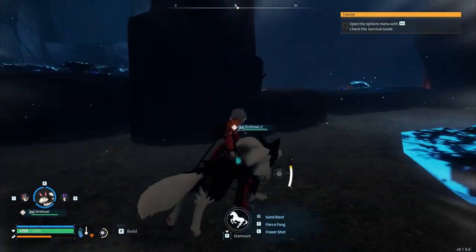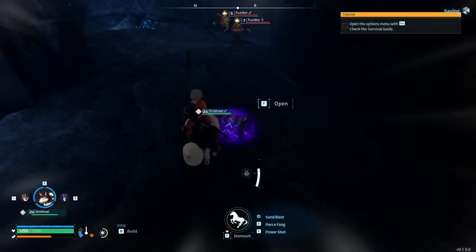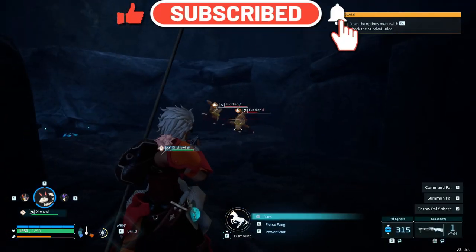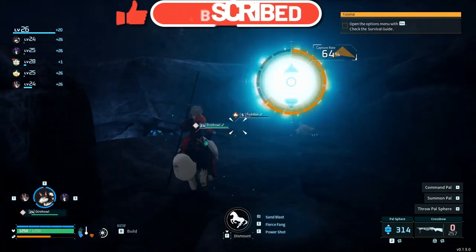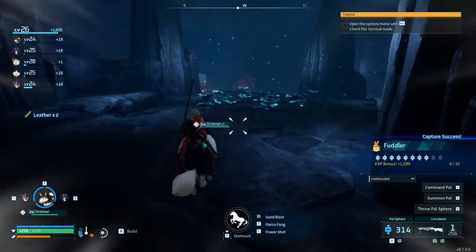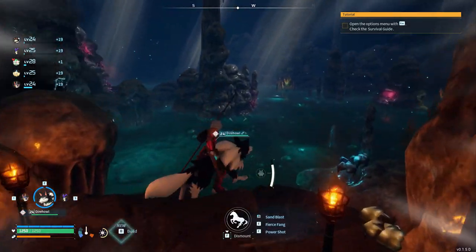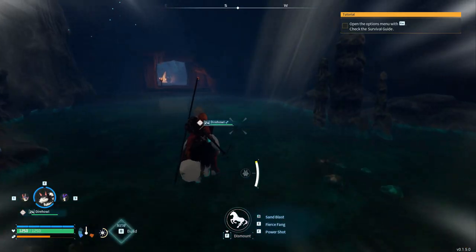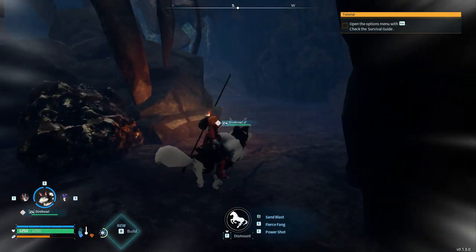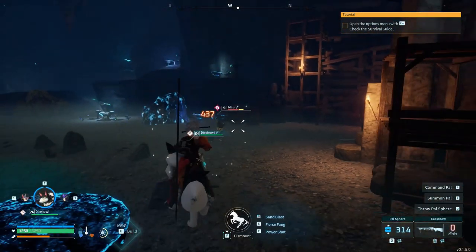I see a Fuddler but no way to get up to it. The wolf can jump but not very high. Oh, a chest — mega sphere, sure, a freebie. That killed it, whoopsie. Should be able to catch this one — 65% catch rate, that's basically a hundred. Only two more fuddlers to go and then I can stop catching them. The XP bonus for catching the first 10 of a new creature is so much more than everything else.